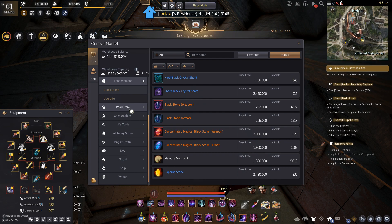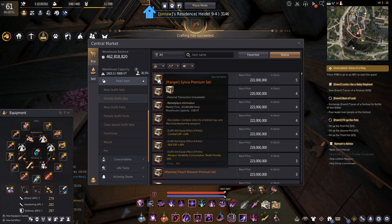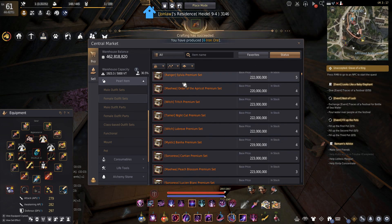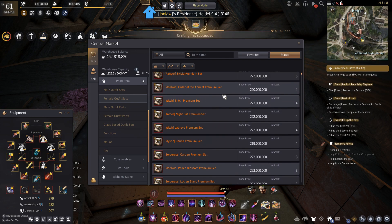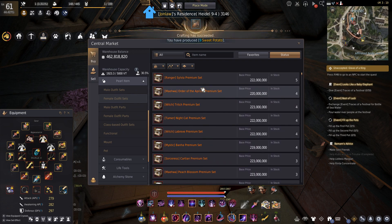Pearl items - it still amazes me, and they changed the pictures. It just surprises me that costumes sit on the market. Here's a tip for all of you: if you plan on cron-stoning any armors or weapons, just buy it off the market with your silver - don't buy it from the blacksmith, because you're literally spending double the money at the blacksmith. Just buy a costume, melt everything, you save half your silver.